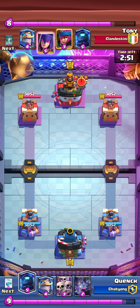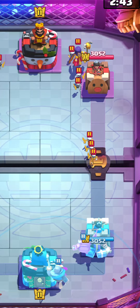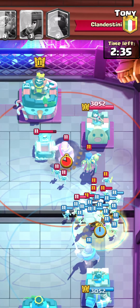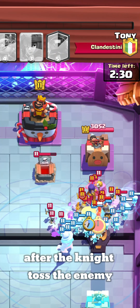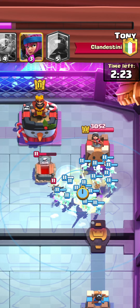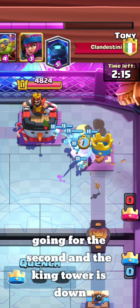This is our first match — they have Witch, Firecracker, and Tombstone. We played our Pekka at the front of the Knight, then released the Skeleton Army. He released his Super Knight, but after the Knight tosses the enemy, his effect will disappear and we can take the advantage. The Knight is giving super powers to my troops.